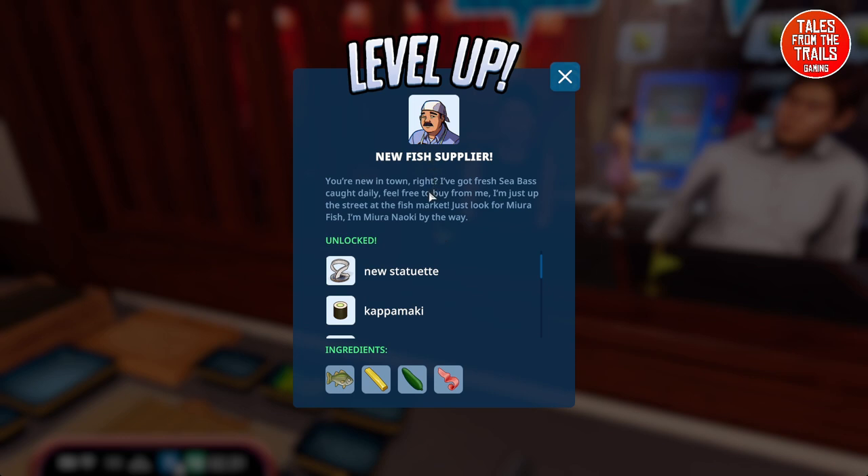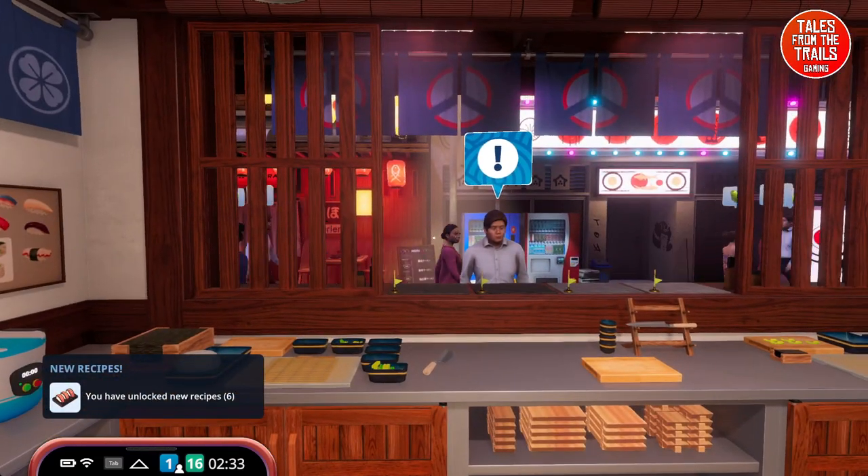We get a message from a new fish supplier - someone named Mura Noki from the fish market, who has fresh sea bass available daily. I'm sorry if I butchered that name! We also unlock a new statuette and six new recipes: kappa maki, shibasu maki, veggie kappa, avocado nigiri, daikon nigiri, shibatsu nigiri, and some bass dishes - something yellow, something green, something meaty. Unlocking six new recipes is awesome!